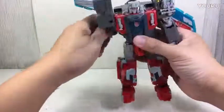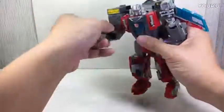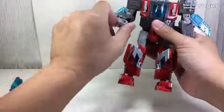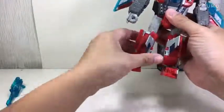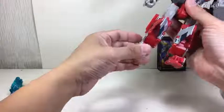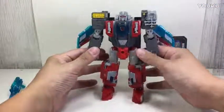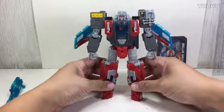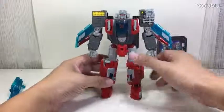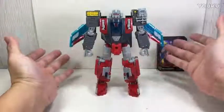Articulation: you can swivel his arms, it's got an in-and-out hinge for the bicep, swivel elbow, ball hinge elbow, and in-and-out wrist because of transformation. No waist articulation because of what's going on in the whole body. Ball hinge hips, thigh swivel, hinge knee, and some foot articulation because of transformation. Color-wise, could have been less sharp, but it's okay — it didn't turn out as bad as I thought from the pictures. Sculpt-wise, I'm liking it; could have been bigger, but as it is, it's pretty cool.